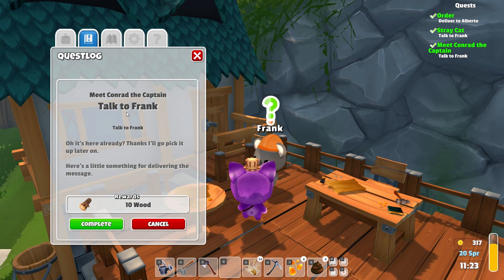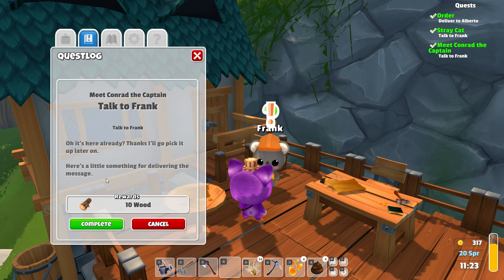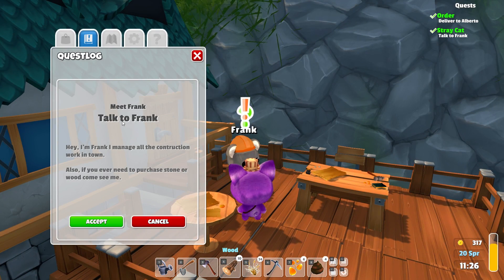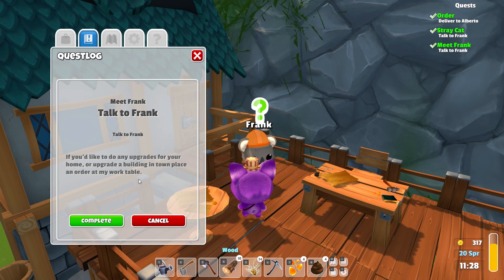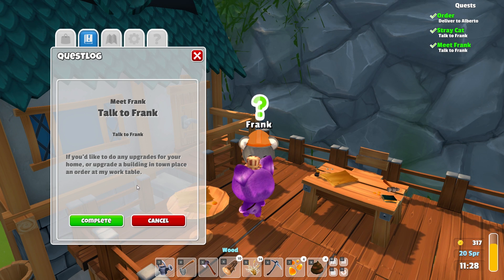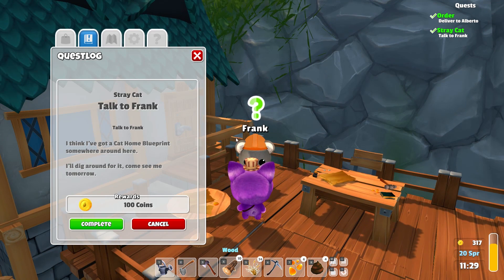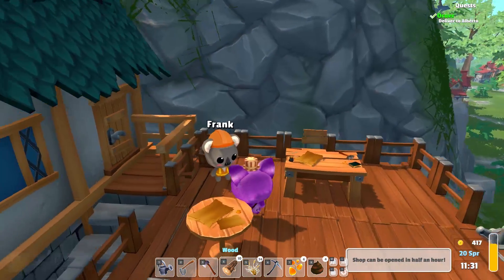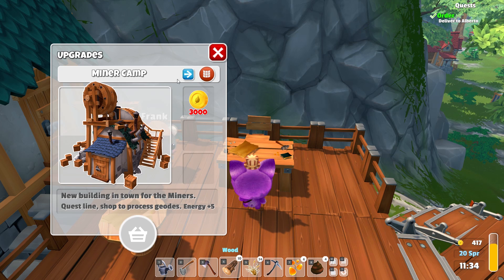Frank, we have so much to talk to you about. The first quest is the one for Conrad, so let's complete that one. Since we're starting this new version of the game, they want us to meet all the animals again. Frank manages all the construction work in town, and if we ever need to purchase stone, we should come see him. We've already purchased quite a few upgrades from his work table, so we don't need a refresher on that. Now for the stray cat quest — Frank says he thinks he has a cat home blueprint somewhere and will dig around for it; come see him tomorrow.